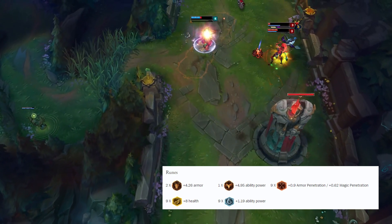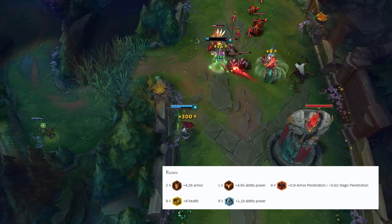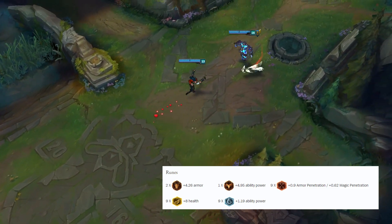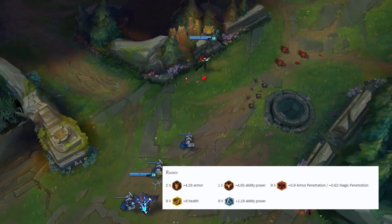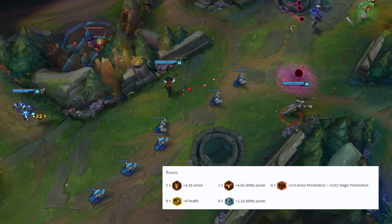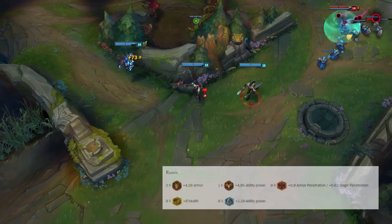With the health yellows — normally people run armor — but you shouldn't really be in range of auto attacks much. You're more about the zone and poke from far away. With the AP blues, Misfortune is an early game pick and AP gives more damage with Make It Rain. You're not really a tank either and you shouldn't be taking too much damage. With the quints, two armor quints is actually almost the same as nine armor yellows. So even though we've got health in the yellows right now, we're not actually losing that armor. And again, AP for the single one for the early damage.